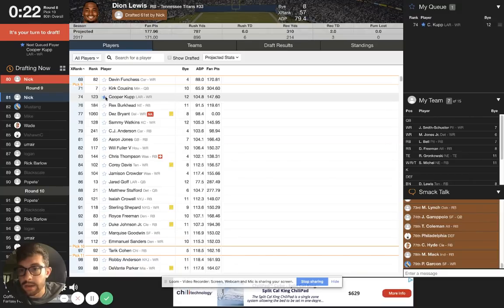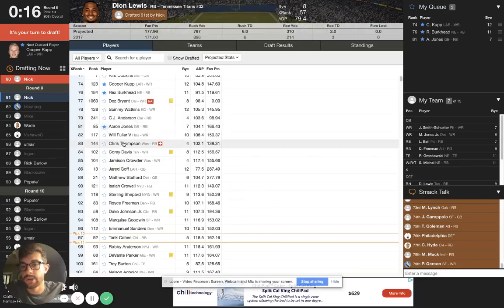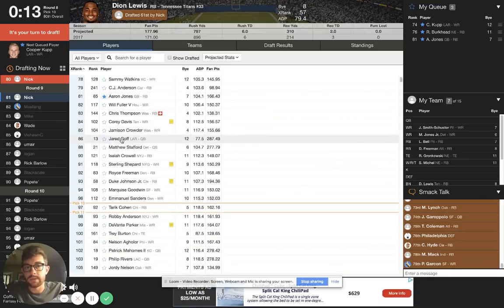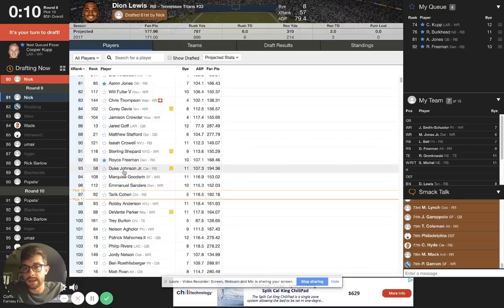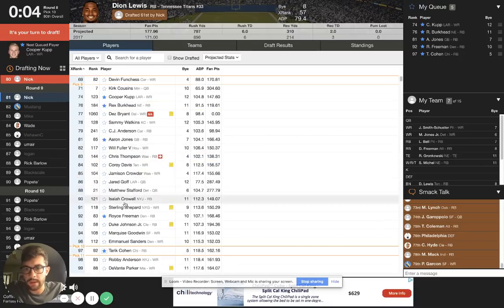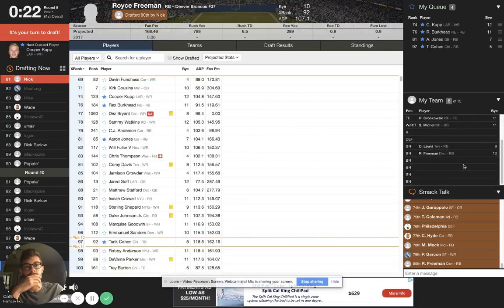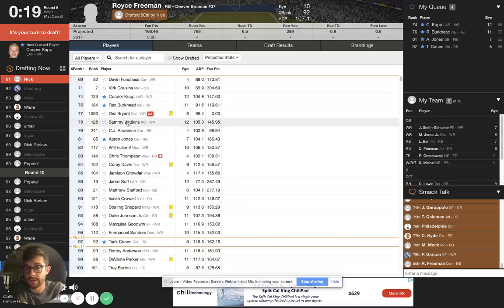I'd be looking at guys I really love right now - guys like Cooper Kupp, Rex Burkhead, CJ Anderson down here is a value, Aaron Jones, Royce Freeman I like a lot here. I think I would probably go with Royce Freeman all the way down here - he's a guy I expect to go in like the sixth round in drafts later in the summer. I hate Devin Funchess where this is. Sammy Watkins is growing on me a little bit - I know there's a lot of mouths to feed and a lot of weapons, but they are moving into an entirely spread offense. I'm going to go with Sammy here in the ninth round - I don't hate that.